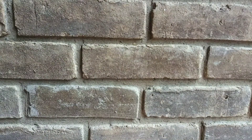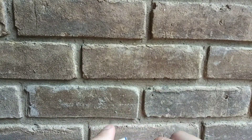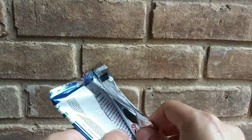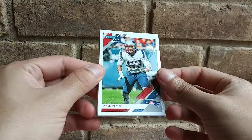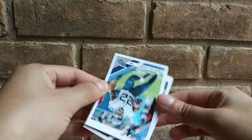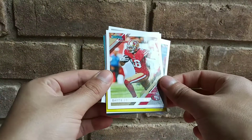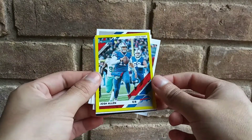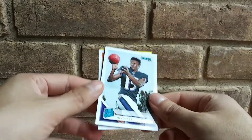All right, let's do the last pack. Pretty sweet. I love that they're doing parallels at the Dollar Tree. That's sick. Very sick. It kind of makes it rare if you think about it. We got Kyle Van Nooy, Derek Henry, Dante Pettis, and Josh Allen. Yellow — we got Marquise Brown, rated rookie. Not bad. We did get this one. That's pretty sweet.